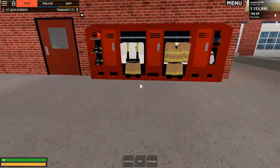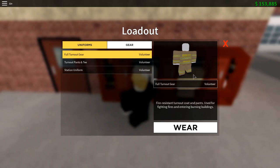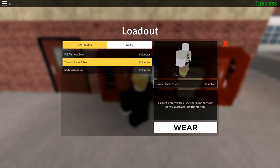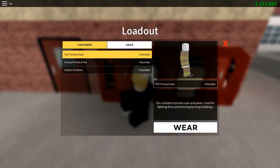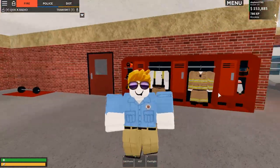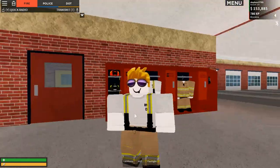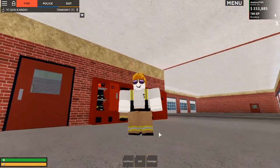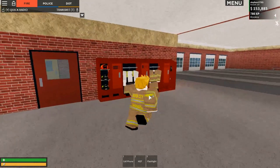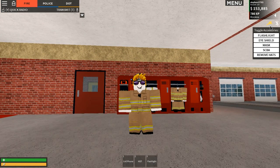Over here we can see where we get geared up - we can change our loadout. As a volunteer you'll be able to access all of these: the station uniform, the EMS uniform, the turnout pants and t-shirt, and the full fire rescue suit. This one's like an EMS kind of suit, and over here you can see it says 'fire' on the back with River City fire and rescue trousers, and then the full turnout with the top as well.